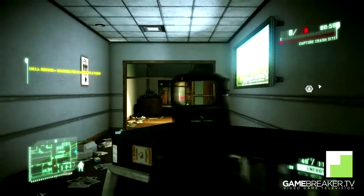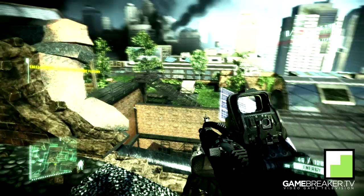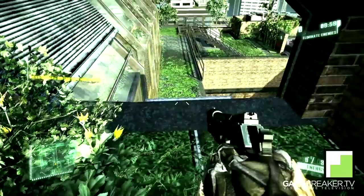Another good escape route to know about is this one. If you're on the overlook area and you get in a gunfight, just like this — if you want to get the hell out of there, what you want to do is head back, head to this area, jump down here, and aim for the balcony right there, and get in safe and sound.